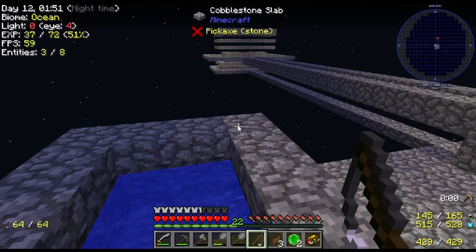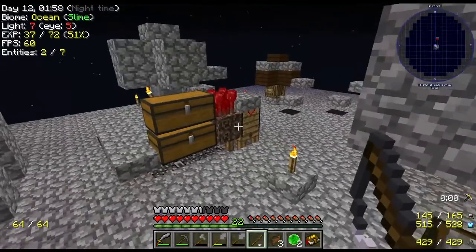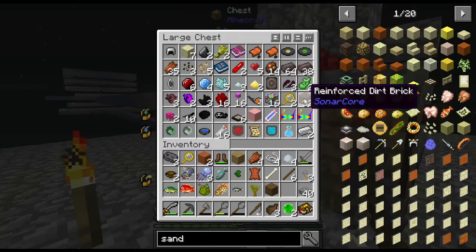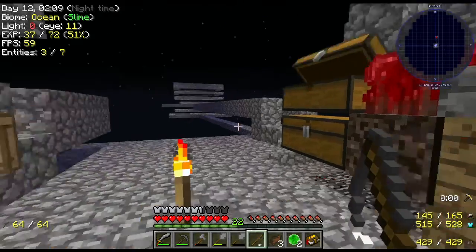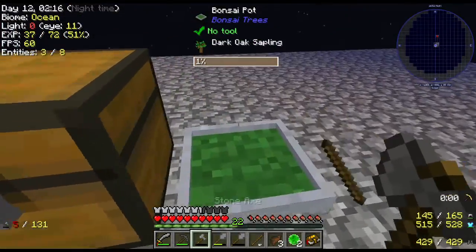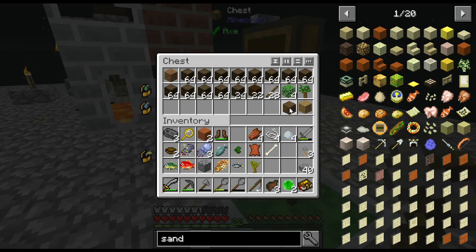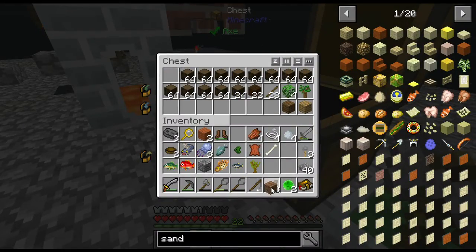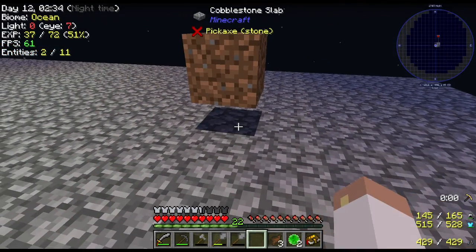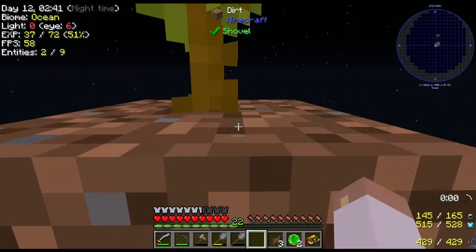It didn't take too long — we got an acacia sapling! I did get a lot of fish though, and I don't even have room for it all. I might just throw it out for right now. Although, I was seeing in the loading tips that for every 50 different foods you eat, you get a heart — extra life, always a good thing, and I die a lot. So let me grab my piece of dirt and get this guy planted. Acacia sapling right there, cool.